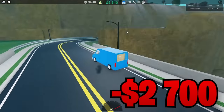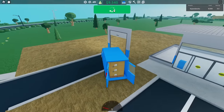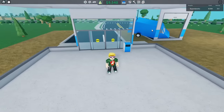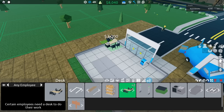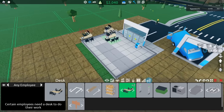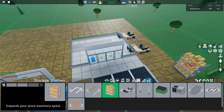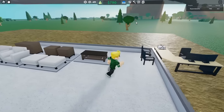I went to the loading dock and picked up some furniture — just 15 for now. Back at the store, I unloaded my truck and put in furniture shelves, two finance desks, some more parking, and some storage. Then I stocked the store up and was all set to go.